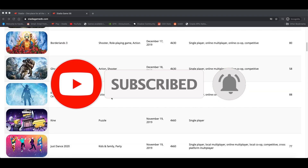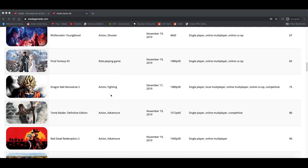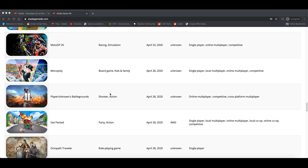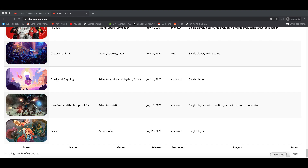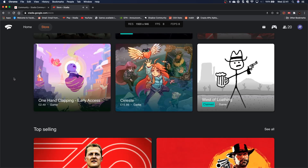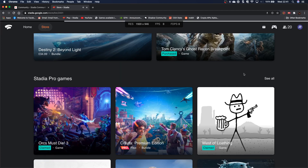It's best played with a controller and you can only play the games available for that platform. Currently there are 66 games available on Stadia. You have to either purchase these or access them through the Pro subscription, which is nine pounds a month. You don't have to have the Pro subscription to play games you purchase — only if you want access to those free Pro games, which I think there are 19 currently. You just claim the Pro games you want and play.